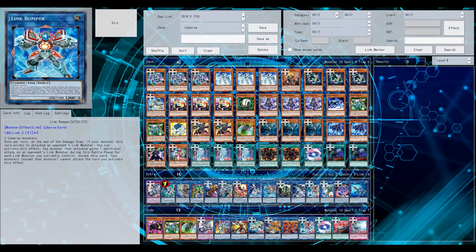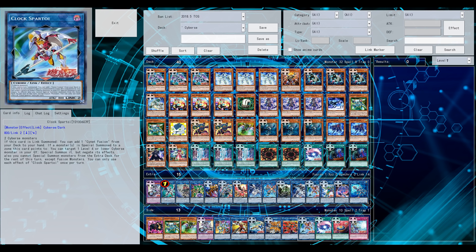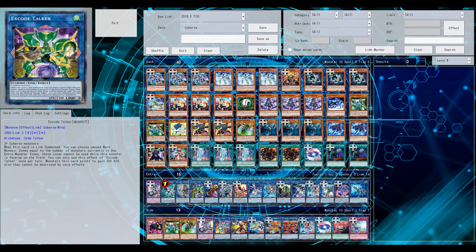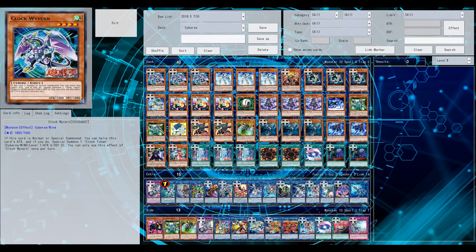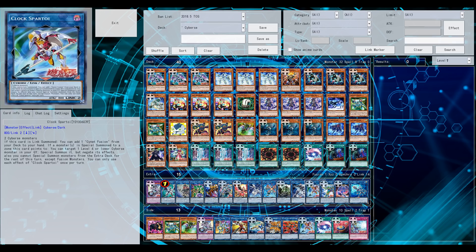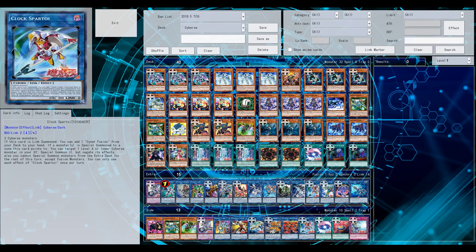Still testing things out — the build is far from finalized. Feel free to leave suggestions. My point here was first of all getting to know these cards and their interactions, and to try out the new fusion card. I definitely want to main deck more Cynet Fusions. The new link monster, Clock Spartoi, is a superb card — upon summon you can search Cynet Fusion, once per turn. It can also reborn something from your graveyard.